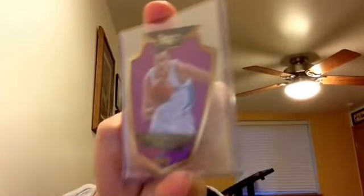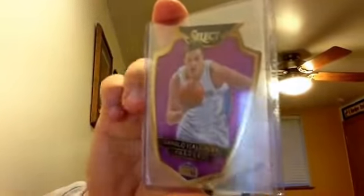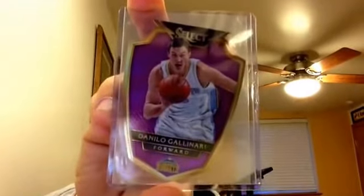Out of 149, Mr. Ty Lawson, red. These are awesome, Brad, I love these. A die-cut shield out of 99. Danilo. Dude's awesome. And Gallinari was like best buds with Mozgoff before he got traded.